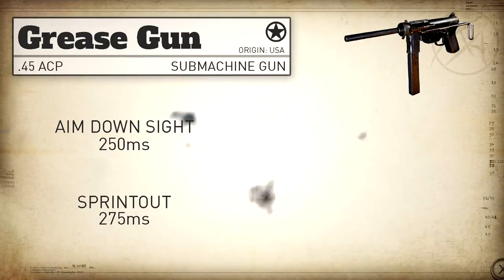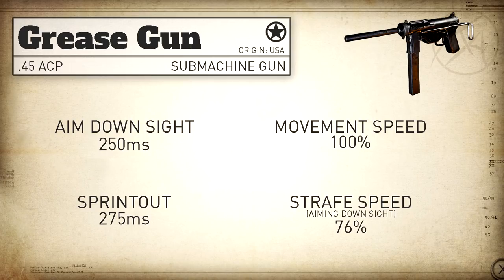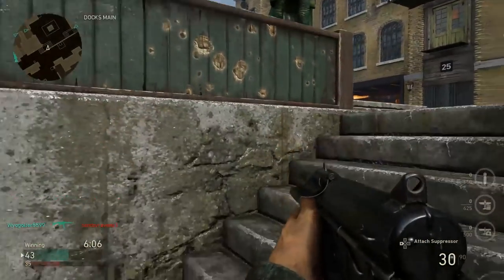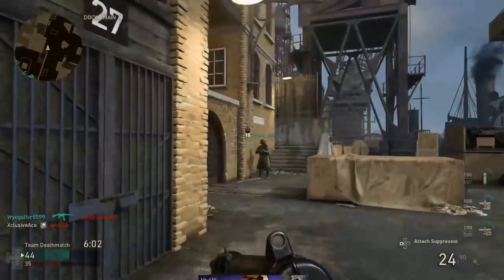You really don't want to be caught sprinting with this weapon. Our movement speed is 100%, which is standard for SMGs, but our aim down sight movement speed is faster than all other SMGs in the game at 76%. Every other SMG is technically coded at 72% movement speed when aiming down sight, which means the Grease Gun is the best SMG for strafing side to side in a gunfight.